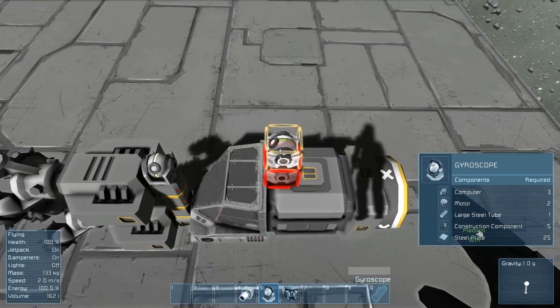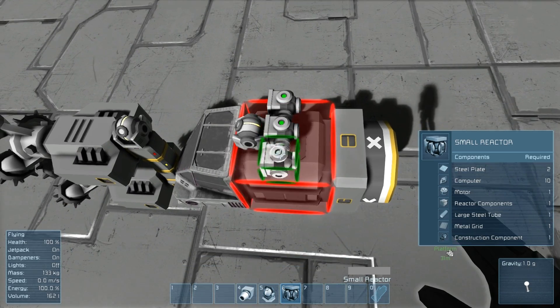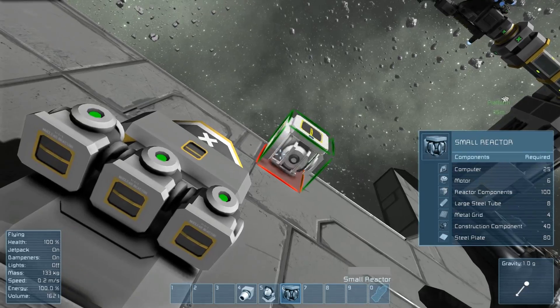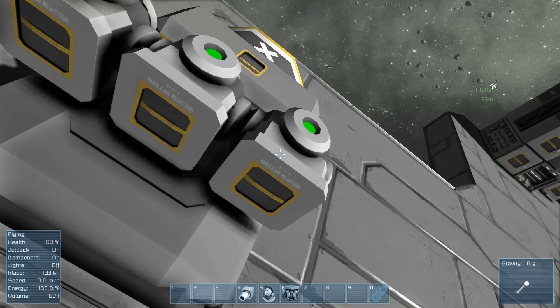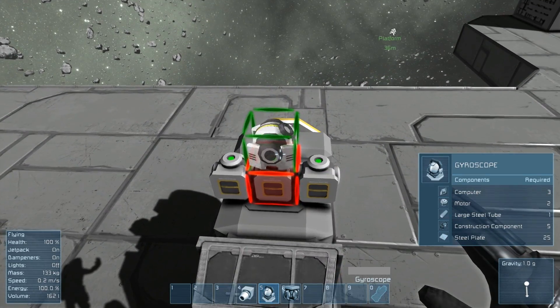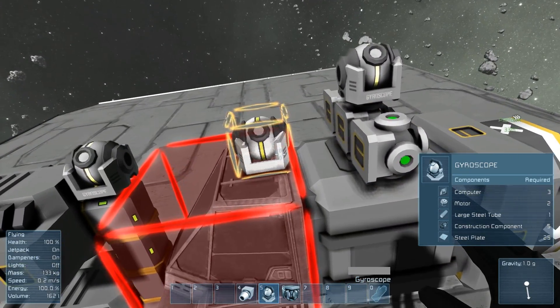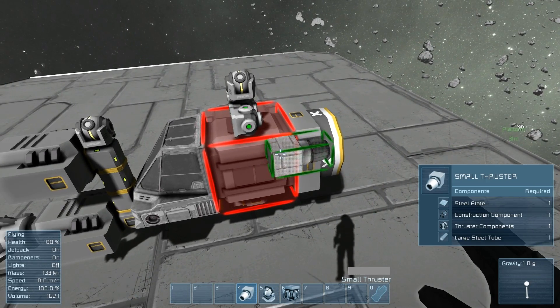Add about three thrusters. It's important in survival mode that you can see these little slots — that's where you put your uranium in, but not in creative mode. Then thrusters around the place.